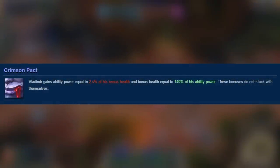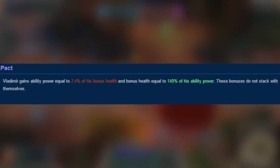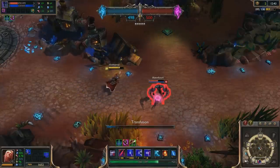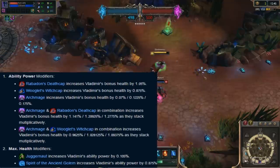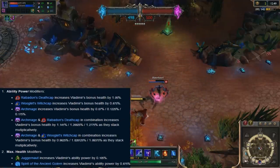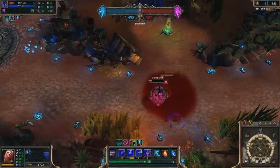Vlad's passive states how the bonuses do not stack with themselves. However, if he gets something like a Death Cap, its AP modifier grants extra health while interacting with Crimson's bonus AP, thus making sort of a loop. The same applies vice versa with items like Spirit of the Ancient Golem.